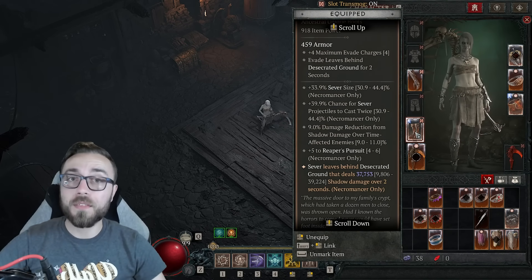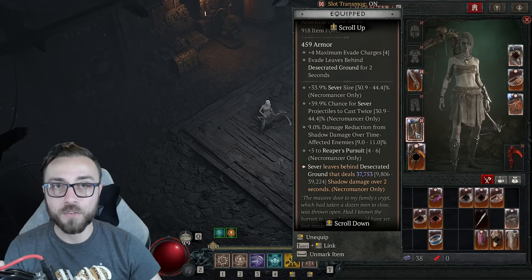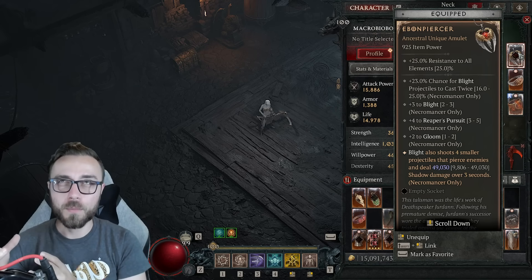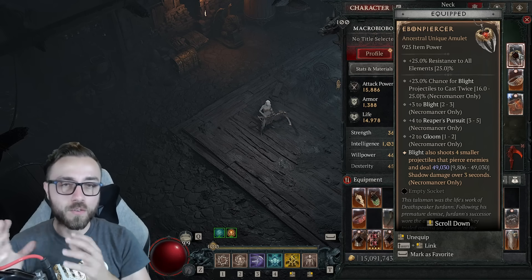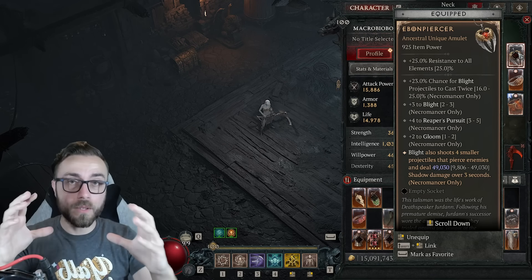Similar to Ebonpiercer, whenever you cast Blight you got four instances of its damage, where each projectile did almost 50,000 damage over three seconds. Grieves of the Empty Tomb does nearly 40,000 damage over two seconds, so that's 20,000 damage per second per projectile, meaning 80,000 damage per second. Whereas Ebonpiercer per second, each projectile is doing about 16,666 damage — take those four together and you get incredibly comparable amounts of damage.